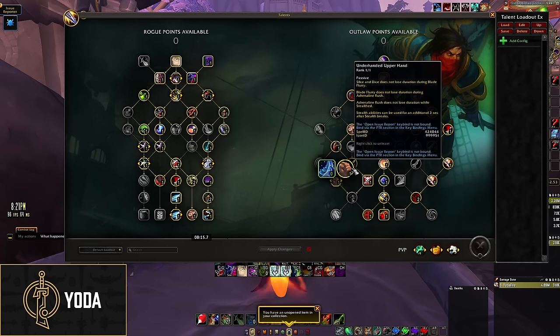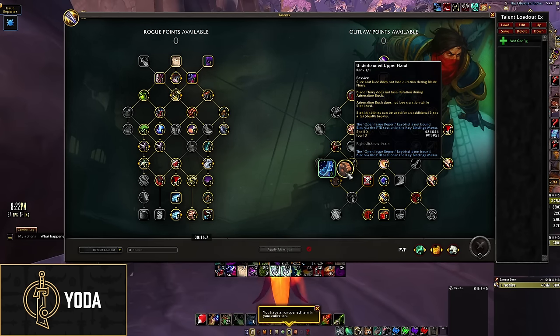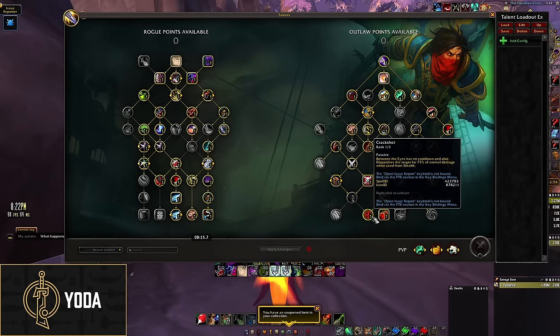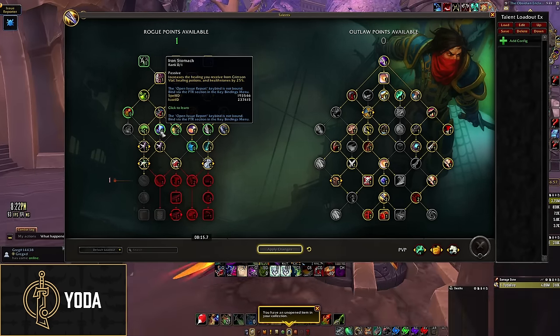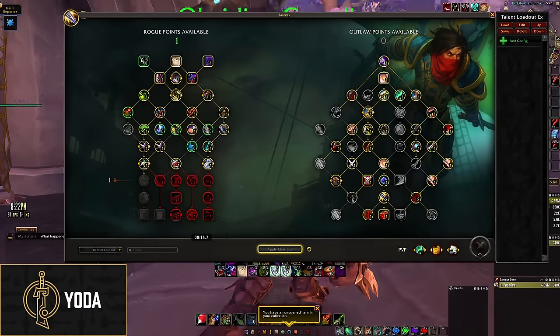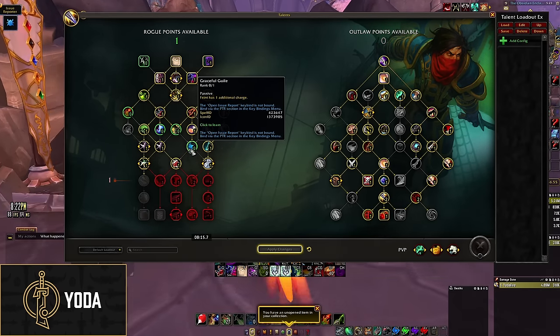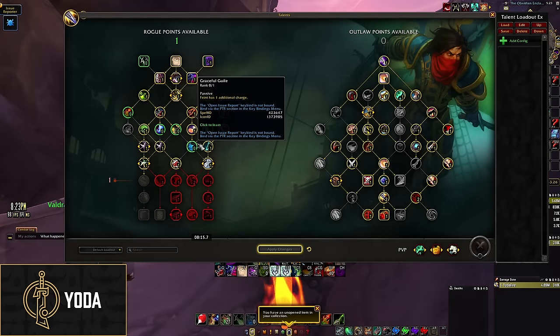Key talents on the right side are Underhand and Upper Hand — this basically makes it so that while you're in stealth or a stealth window, your AR doesn't tick down, and while your AR is active your Blade Flurry doesn't tick down, and while your Blade Flurry is active your S&D doesn't tick down. So all your buffs are kept up by each other. Keep It Rolling itself and Crackshot basically make it so you want to use your stealth windows as much as possible and spam Between the Eyes in those windows. On the left side, you have one Flex Point — I have it in Iron Stomach right now, but you can also put it in Shiv or Improved Wound Poison. Improved Wound Poison is for Sanguine or if mobs are healing. Shiv is to dispel enrages. You can also play Graceful Guile if you need to Feint twice in a row.